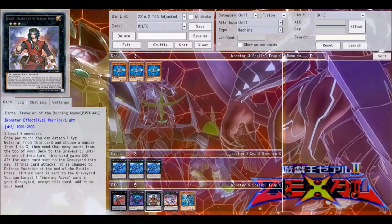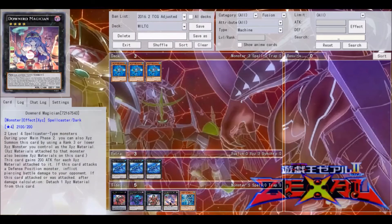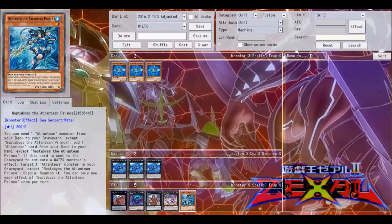Burning Abyss can use this card very well, mainly because again it's a rank three deck. While it has Xyz material it can't attack, but you can just put Downer Magician on top of it and attack with it. So Downer Magician is definitely very useful for that.